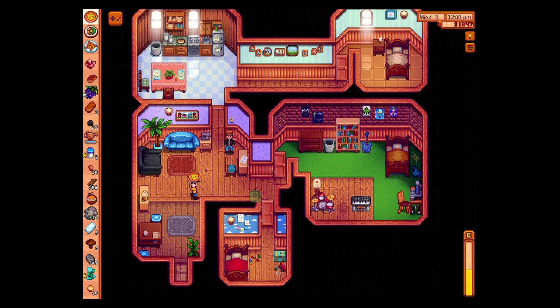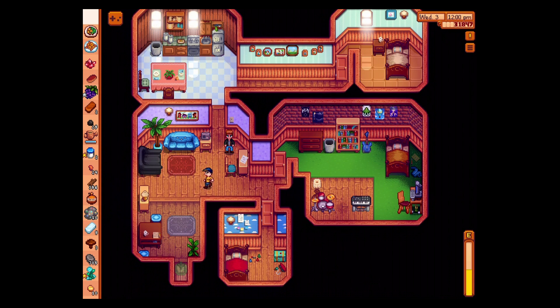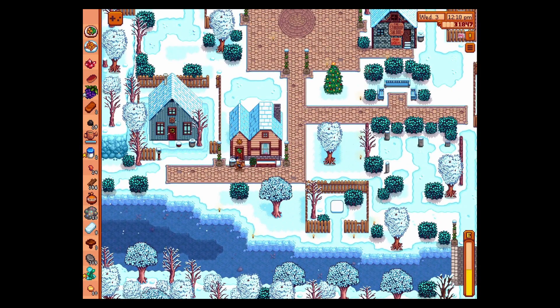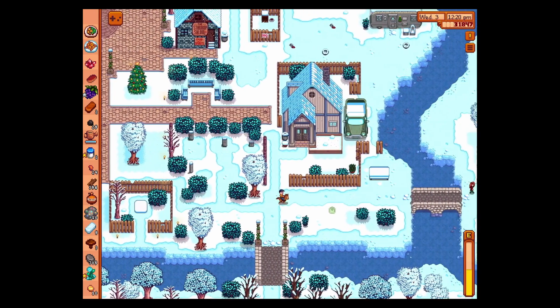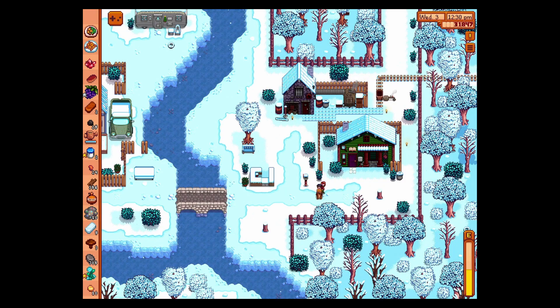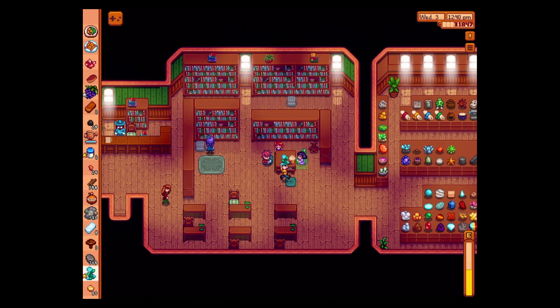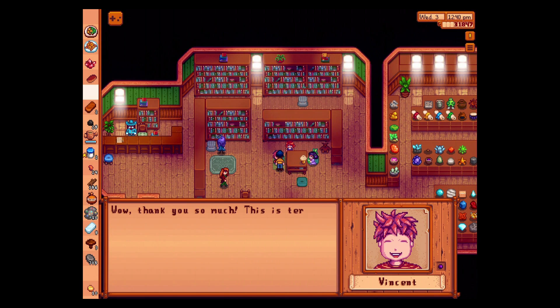There's Kent — maybe he'll like the pizza. Would you like a pizza? This is a really great gift, thanks. Like father, like son. So the kids might be at the library. Do I still have grapes? I do, good. Let's go to the library. Fairy rose for Jaz — wow, thank you. Grapes for Vincent — wow, thank you so much, this is terrific.